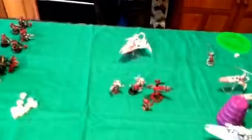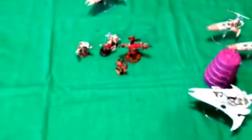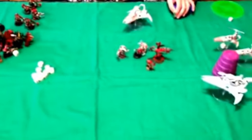End of Harlequins Turn 3. The Death Jester, Jet Bikes, and Troop Leader slash Warlord all charged in, taking the Warboss's squad down to two boys. The Warboss managed to kill the Death Jester in a challenge, the Jet Bikes lost a wound, and the Troop Leader lost a wound. The Jet Bikes hit and ran but the Troop Leader was unable to — he failed his Leadership test on the 6th. We're going into Orcs Turn 4.